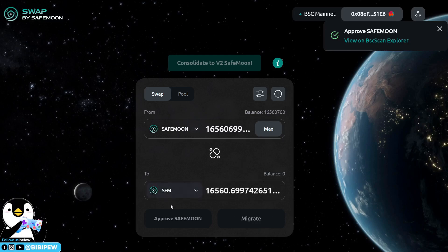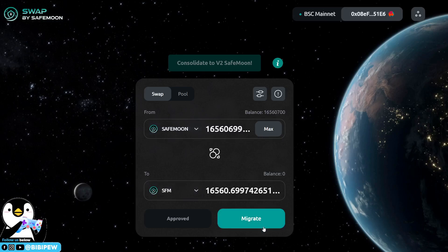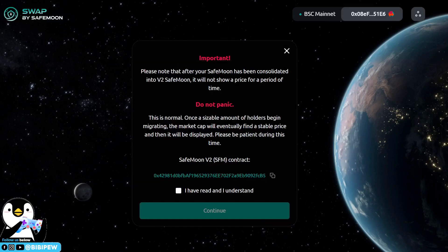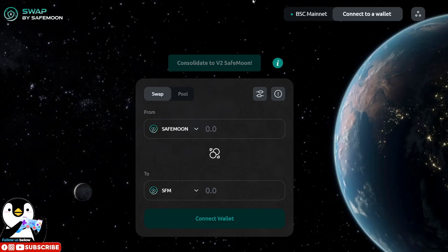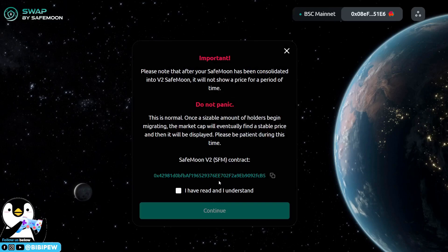Next, click on 'Migrate'. You will be migrating from SafeMoon 1.0 to SafeMoon 2.0. Once you click migrate, it will show an important notice: your SafeMoon has been consolidated into version 2 and will not show a price for a period of time. Do not panic — this is normal. As a sizeable number of holders begin migrating, the market cap will eventually find a stable price. You can double-check the contract address shown here against CoinMarketCap to confirm it matches.